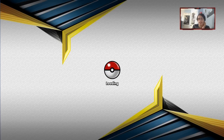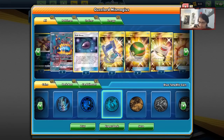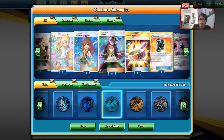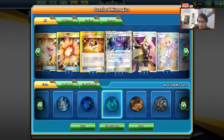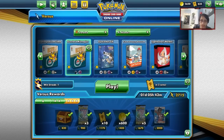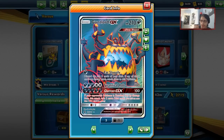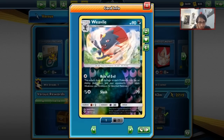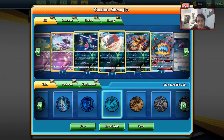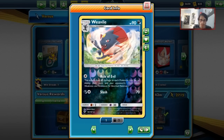Brilliantly done against Weezing — I definitely think Weezing is a good matchup for us, it just depends on how much damage they can accumulate before you lose your Guzzlord. Guzzlord did a lot of work. This game comes down to who can accumulate damage first — this matchup can be winnable. One last-minute addition I'd consider is a Viridian Forest, because we could have used it to find our Dark Energy to just Guzma the Marshadow and win without that headache.